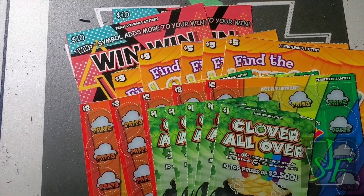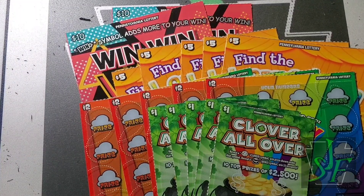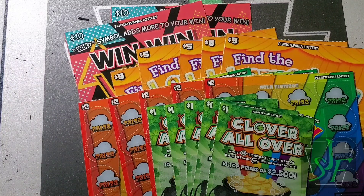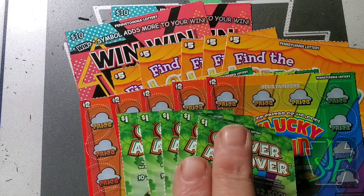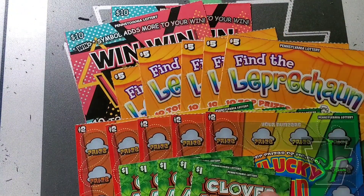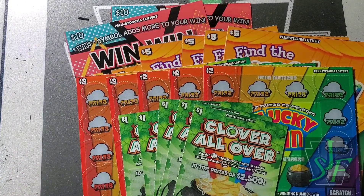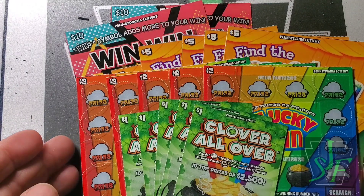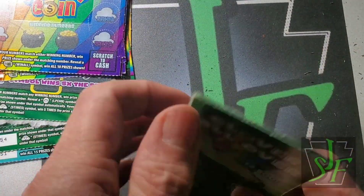Hey YouTube, Jack's back again. We did pretty good in the first batch — maybe we'll do good on this second batch, or maybe we'll do better. See what happens. We got dollar tickets, Clover All Over, and the Lucky Coin for the two dollar one. Find the Leprechaun on the fives, and the Win Win Win ten dollar ticket. We didn't do too good on that one first round, but this is the second round so we might do twice as good.